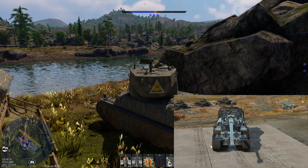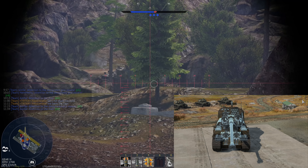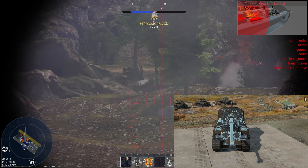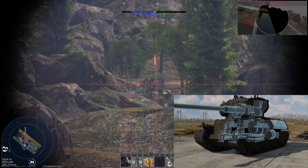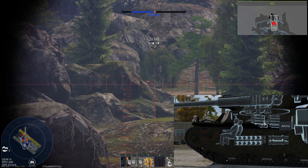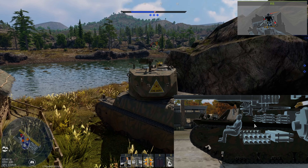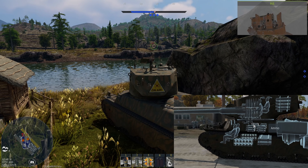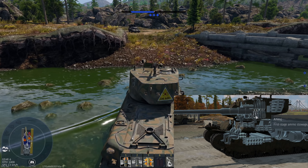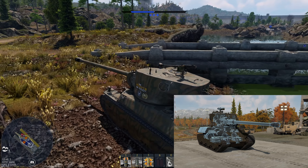That means if you survive a turret penetration by APHE and don't blow up, you can still keep on fighting — go into a cap and recall the third crew member to have near-full combat capabilities again. If you take out a lot of the ammunition there's also a lot of empty space where solid shot or HEFS can pass through without the tank blowing up.